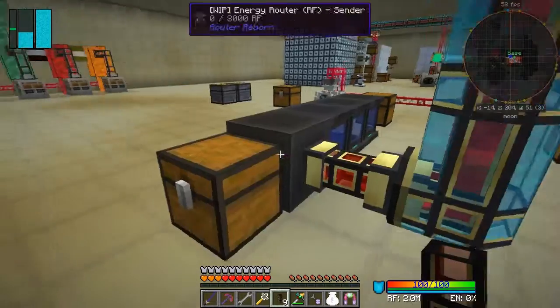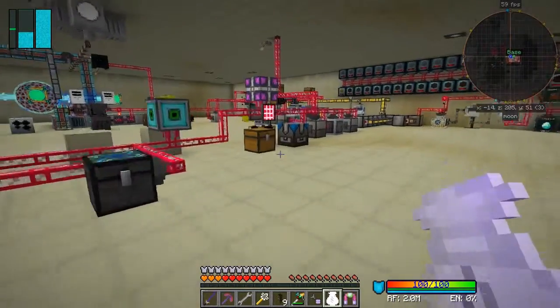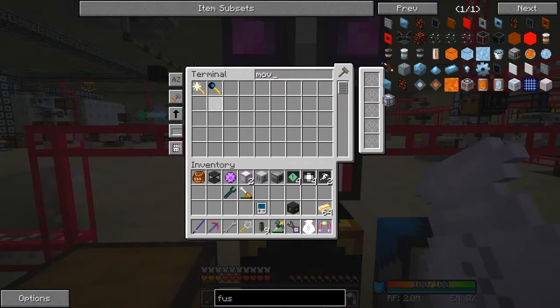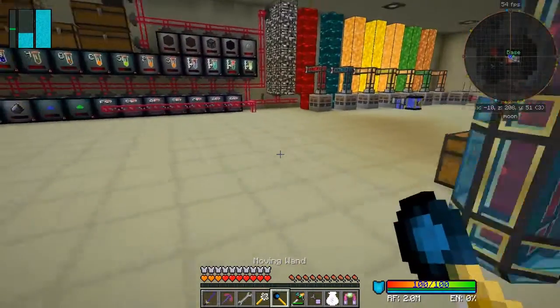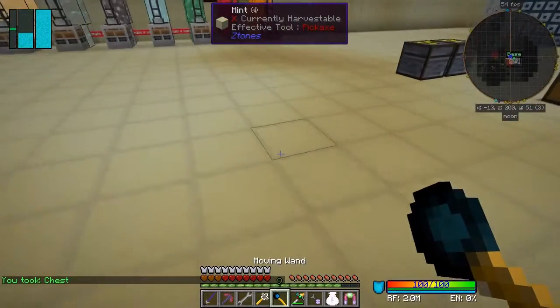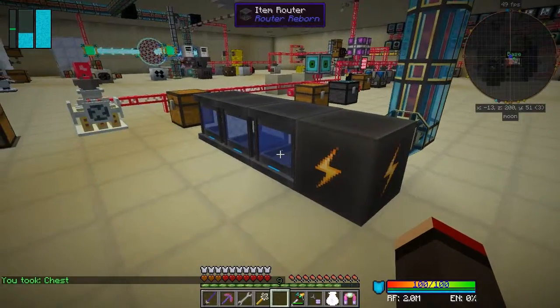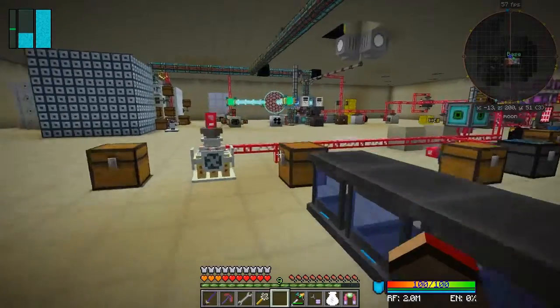I'm going to have to move this chest so it might be a bit of a nuisance. I don't have a moving wand — let's get one out of the system. I know I've got some moving wands in the system. Let's just move it with the wand — it's easiest, you don't have to pick up the stuff and move it around. So now let's get some centrifuges out — they've gone upstairs.